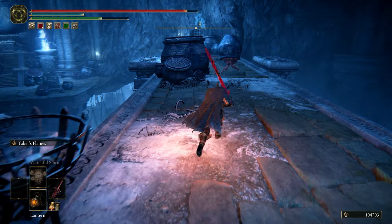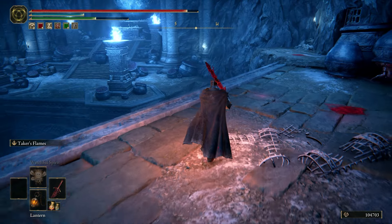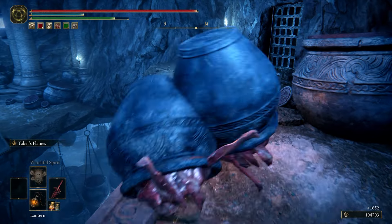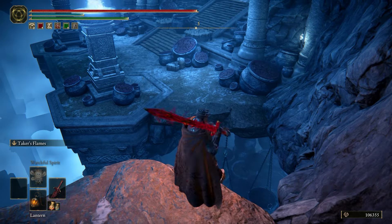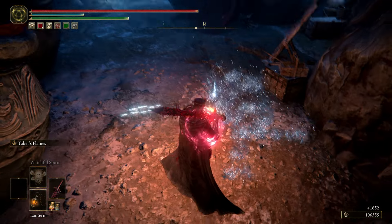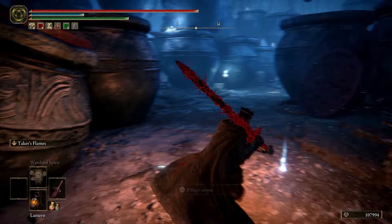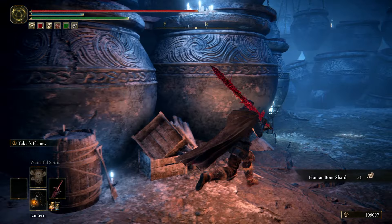I don't know if you can actually get over there because there's a bridge that falls apart. I've not been over there — boundary break maybe. Anyways, you go this direction and the stairs are going to fall. What's your other option when you become a jar man but to jump up and jump off a cliff?